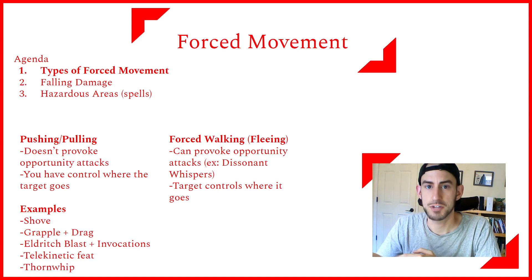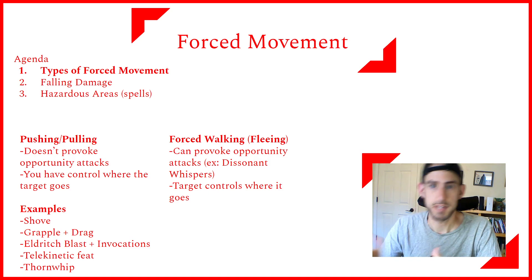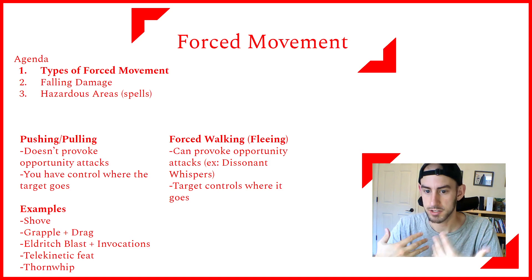Another example is cantrips like Thorn Whip or Lightning Lure — when you hit the enemy, they get pulled directly closer to you.